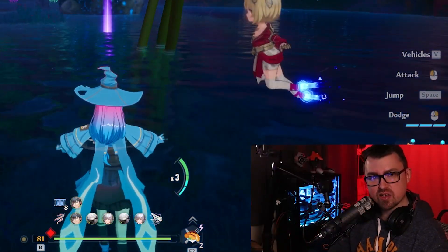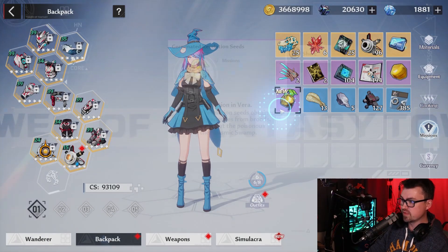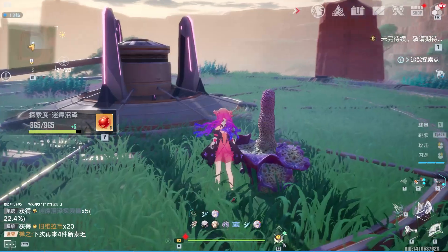That's the fastest boss kill you've ever seen. Now we can go to our inventory here — go take a look at our mission tab and you've now got that fertilized core. So if you see my other video, you can go ahead and use that on the spores or the other mechanics to get rid of the poison fog.